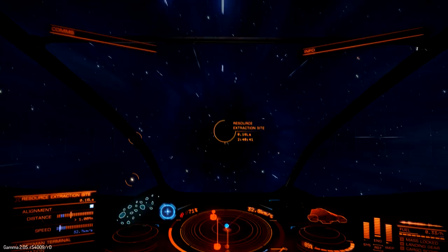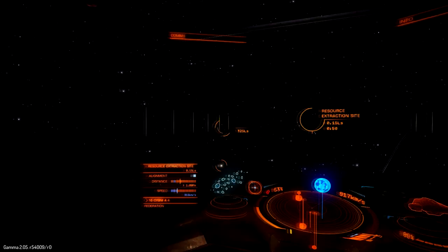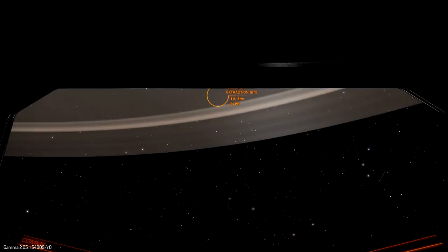The best places to find your targets are the resource extraction sites, which you can find around any ringed planets with asteroid belts. They usually have three extraction sites. Any ringed planet with a rocky ring or a metal-rich ring will have these extraction sites going around them.